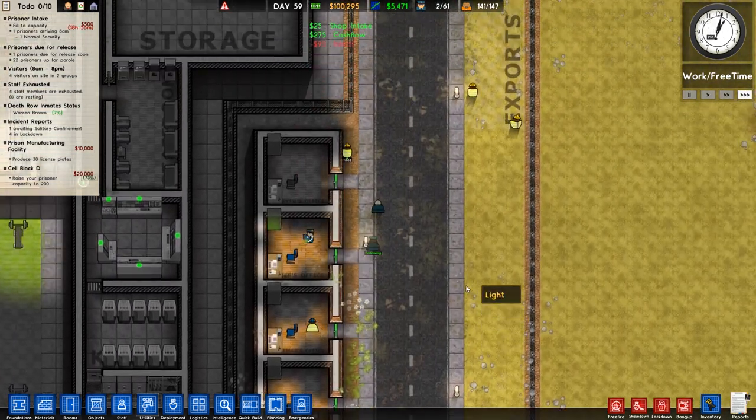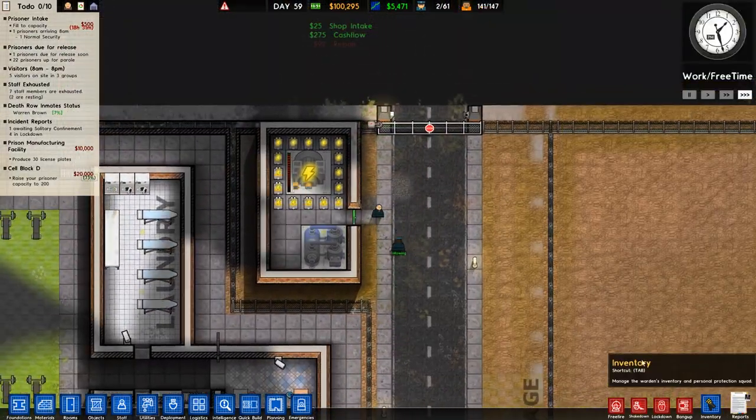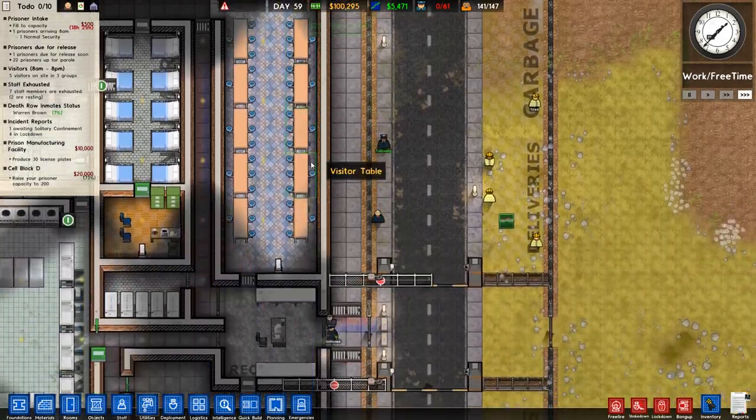So that's now automatic access for all of that. We've got a hundred grand! Do we own all of our prisons still? Yep, we do. I know I did sell a little bit, but there you go.